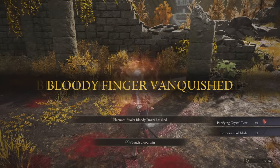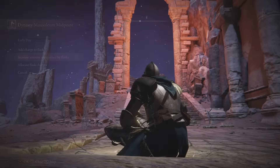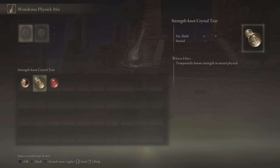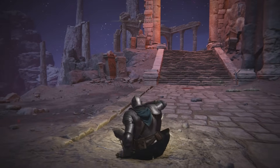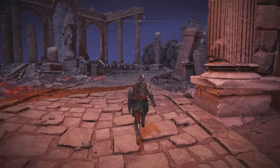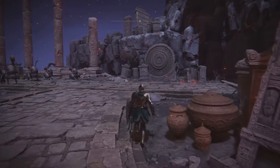Once you defeat Eleonora, she gives you a Wondrous Physick tear — the Purifying Crystal Tear — which allows you to basically skip the big damage you'd otherwise take during Mohg's phase transition. Put that in your flask. If your build is strong, you don't necessarily need it since you can finish Mohg off before he gets into phase two, but let's assume you don't have a strong build.